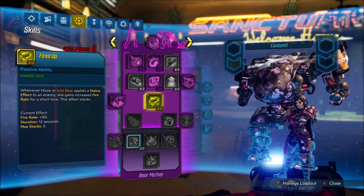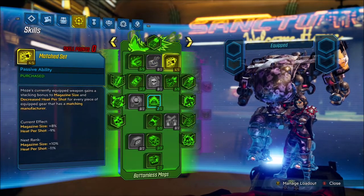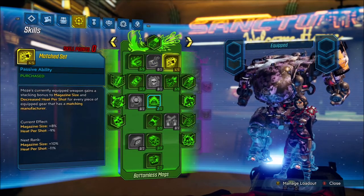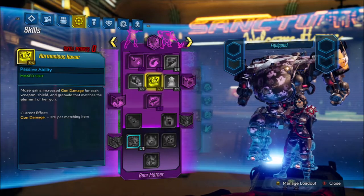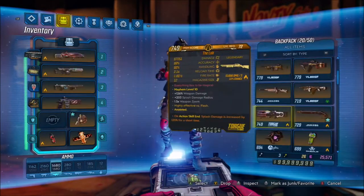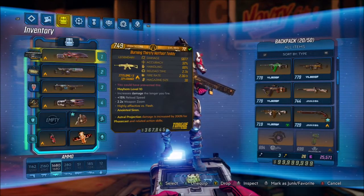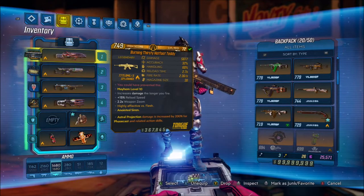I think we get a big bonus from that. Now it's important — we need a full set of gear made by the company that makes Highfoot Teddy, and we also need to all be the same element. That's the Bearcat, Laser Sploder, and the Lob — they're all fire, they're all Torgue.